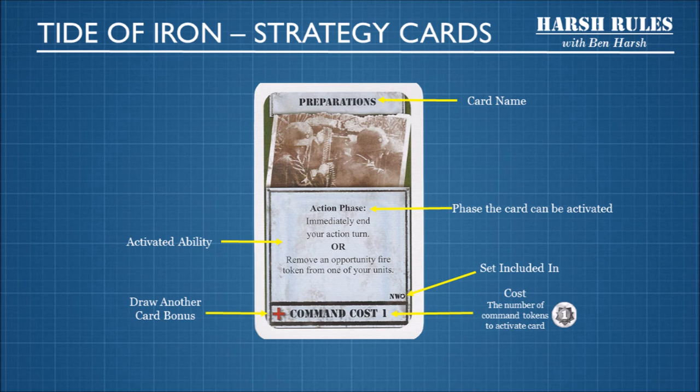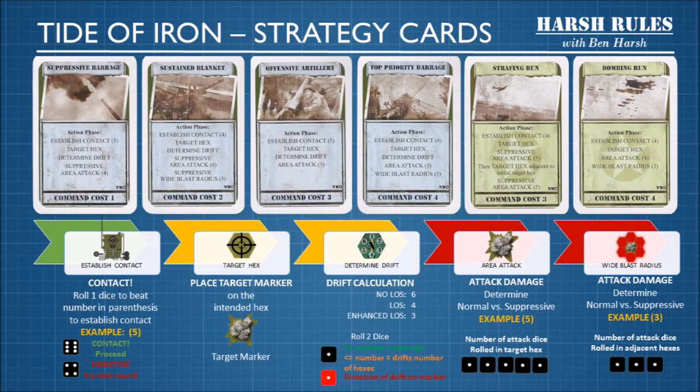Let's take a closer look at one of these strategy cards. The important pieces of information are the name of the card, the phase the card can be activated, the ability you're going to activate, and the cost — which is the number of command tokens to activate the card. You'll also notice a little plus on the left-hand side of the card. This is an additional bonus that means you get to draw one more card. This is a once-per-turn bonus; if you draw another card with a plus sign, tough luck.